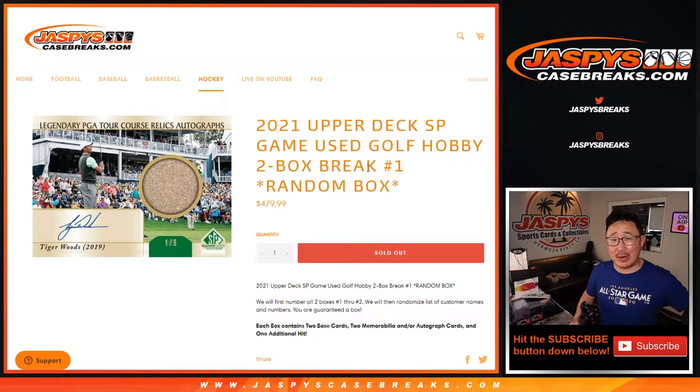Hi everyone, Joe for JaspiesCaseBreaks.com. We got a little treat right here: 2021 Upper Deck SP Game Used Golf, two box random box break number one.